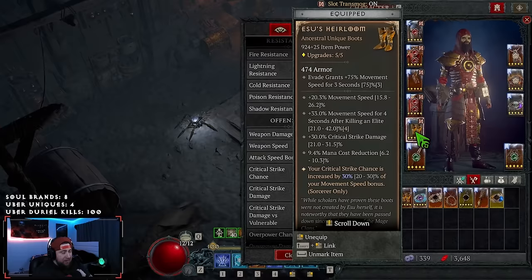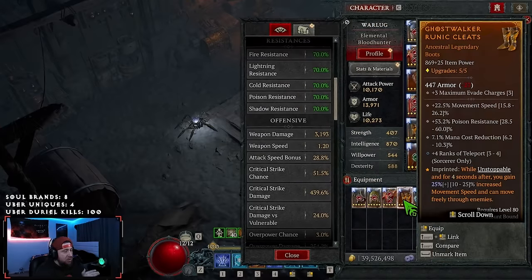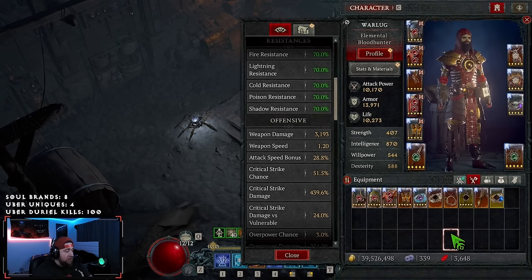If you do not have Esus, or you do not like Esus, just do regular Ghost Walkers — get movement speed, mana cost, Teleport, and a resistance if you need it. Otherwise I would do ranks in either Frost Nova or Flame Shield, as those are really, really good.